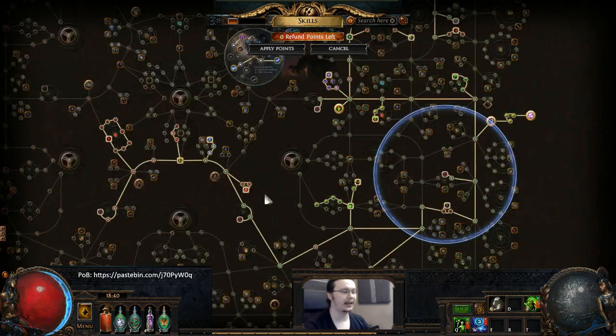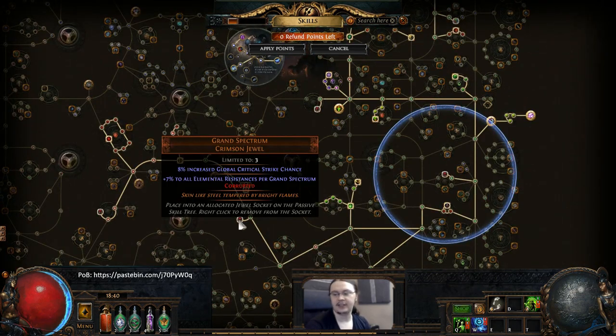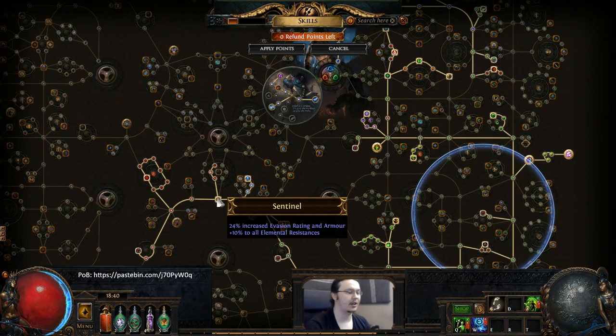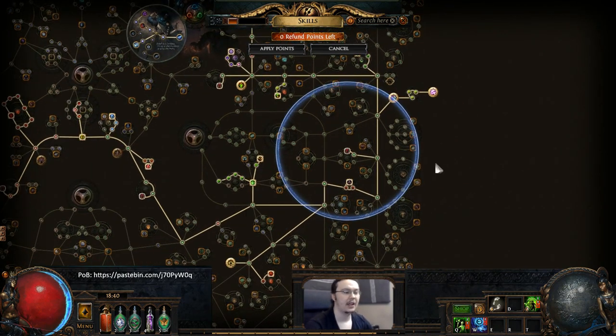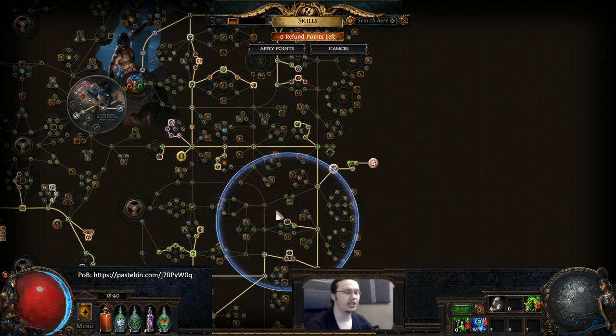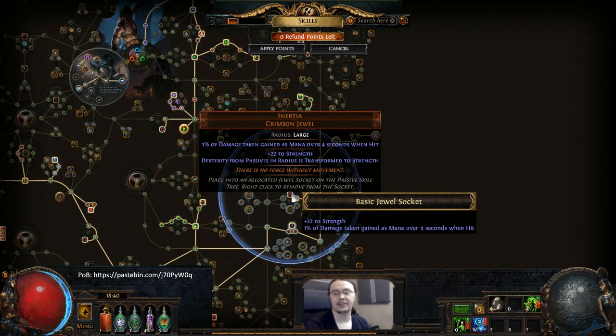On the tree, to make up for having almost no resists, we're using three Grand Spectrums, which give us 21 to all resists per jewel — so that's 63 resists right there. We're also taking the Sentinel cluster with the resists here. This serves a useful purpose in the future: once you can afford it, you can slot Green Nightmare here and take advantage of this fat resist cluster. Green Nightmare will give us frenzy charges on kill as well as a substantial amount of dodge.